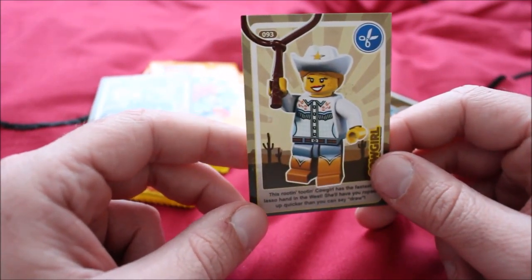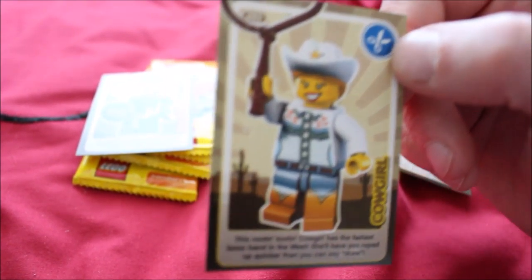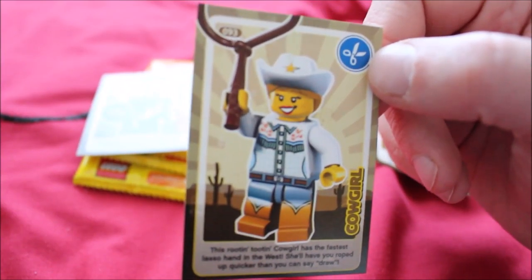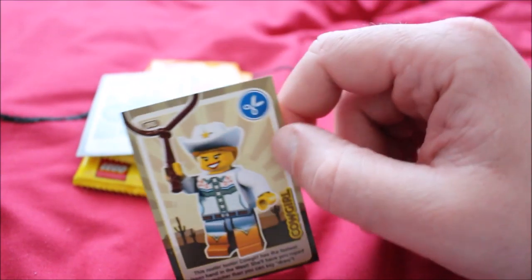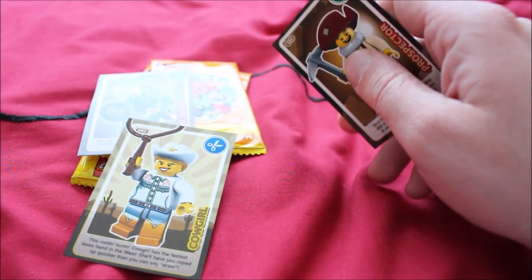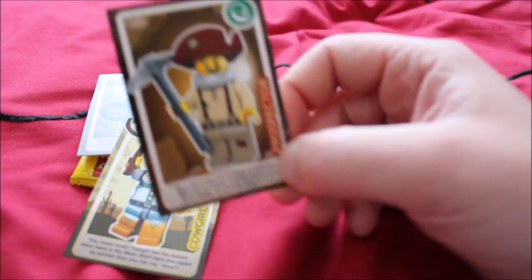Whereas the cowgirl — she's obviously a good person because she's into things like hog-tying people, possibly. Let's see what the sign says: "This rootin' tootin' cowgirl — oh my god — that's the fastest lasso hand in the west." She'll have you roped up quick, and you can say draw. I made all those jokes beforehand before even bothering to read the cards.